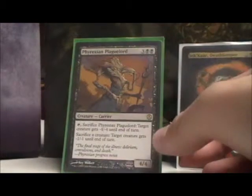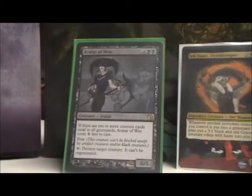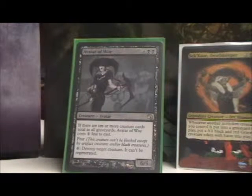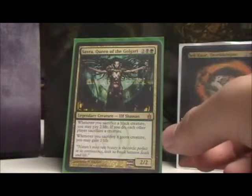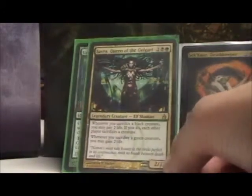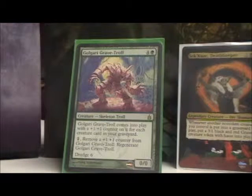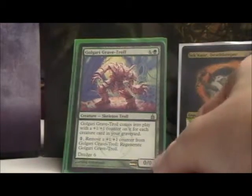Frix— Plague Lord can sacrifice creatures or himself to weaken others, which is really nice. Obviously with all my creatures dying it makes sense to put Avatar of Woe in here, because playing a 6/5 that can just destroy anything for two mana is pretty great. I used to have the Seer of the Dreadful but Avatar of Woe is obviously the better choice. Savra, Queen of the Golgari gets me effects when I sacrifice creatures. Golgari Grave-Troll is just crazy — nothing needs to be said.